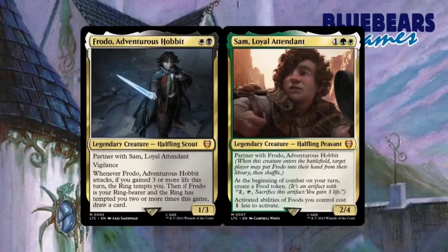Sam Loyal Attendant is a 3-mana legendary halfling peasant that partners with Frodo Adventurous Hobbit and has two other abilities. The first ability states that at the beginning of combat on your turn, you simply create a food token. The second ability states that activated abilities of foods that you control cost 1 generic mana less to activate. Going by the name of the precon and the abilities of the two generals, I'm going to say that its theme will be centered around food tokens and life gain.